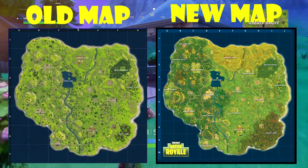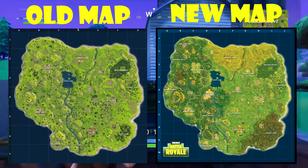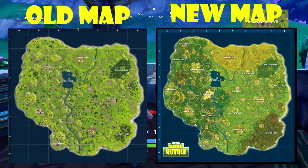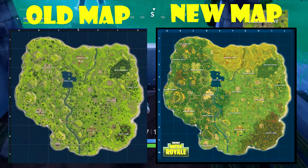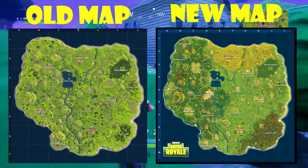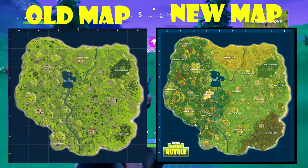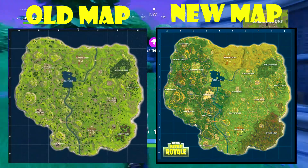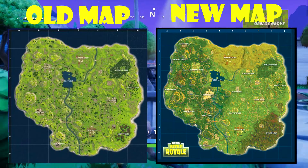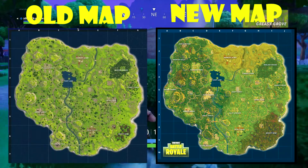If you go ahead and look at the left side of the map in the mountain biome, there are a bunch of new cities or towns. Starting at the top of the map we have Junk Junction — it looks a little bit smaller than Greasy Grove but still looks like a pretty good spot to get some loot. Just below that we have Haunted Hills. I'm definitely excited to see what that has. And on the very left side of the map there is another town called Snobby Shores — I'm curious to see what that holds as well.